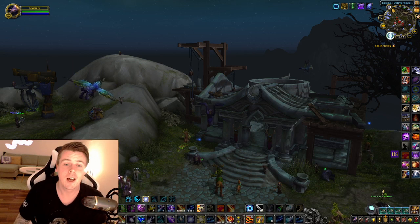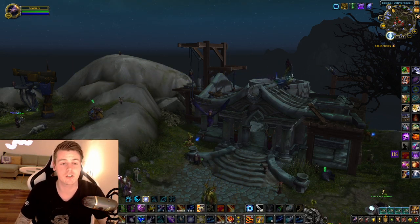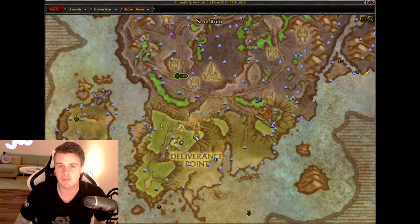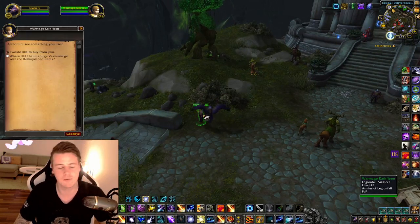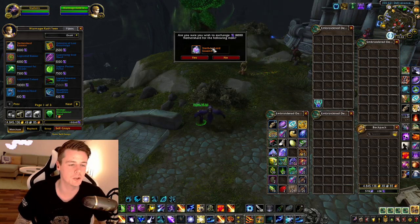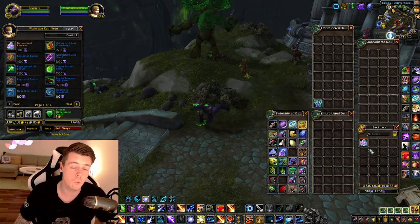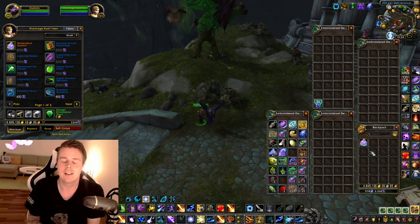The link to that is down below. Now this video is really short because the item we're talking about is found right here on this little island right next to the Mage Tower, which you've all probably tried out. You've got to talk to this lady right here, War Mage Calf Jean, and the item we're after is the Nether Shard Essence. This can be bought for 8,000 Nether Shards. It's a legendary crafting reagent needed to craft all four of the BOE legendaries in Legion.